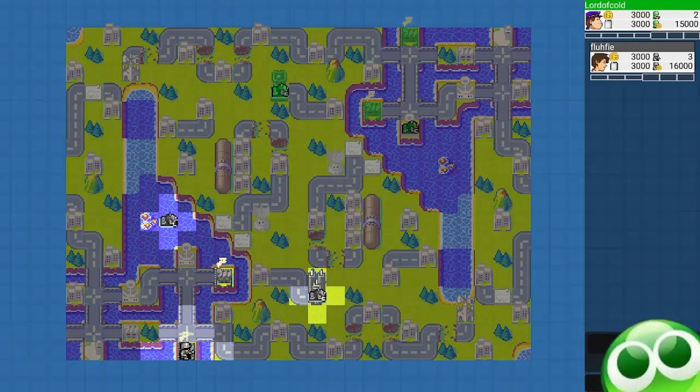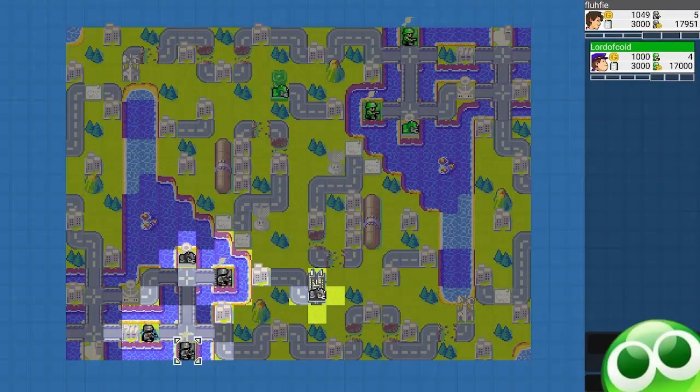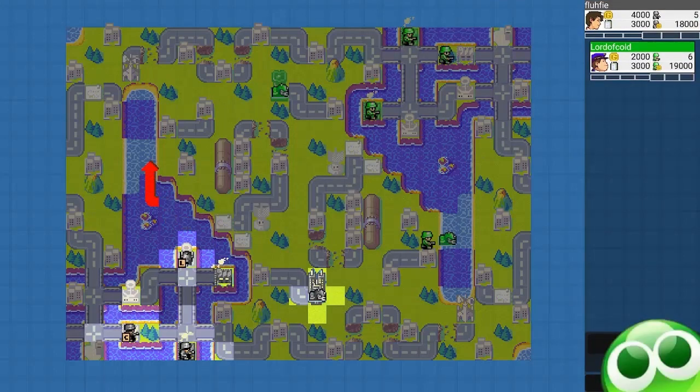Maybe I can agree or disagree with his movements. I actually used Conspy's opening prep for this map of getting a Day 3 Recon to stop the comm tower, while also immediately sending an infantry up to grab my own comm tower. I feel like that opening really helped me control the early game.